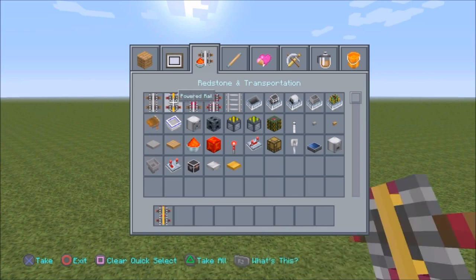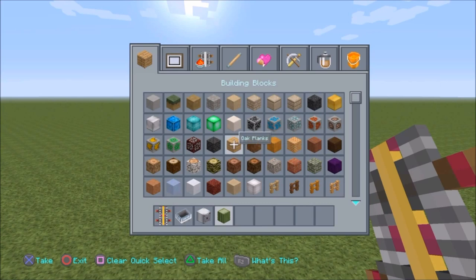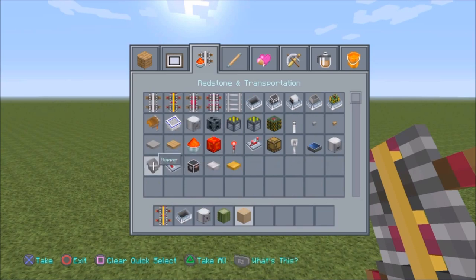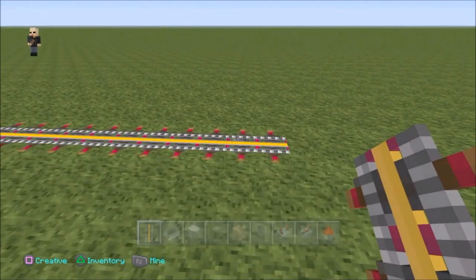If you guys would like to know how this is built, these are the things we'll need: a power rail, a regular rail, a cart, a dispenser, cactus and sand. We also need a bucket of lava for later, a grass block, some hoppers, a chest, a comparator, a repeater, some redstone, and some redstone torches as well to light these tracks up.